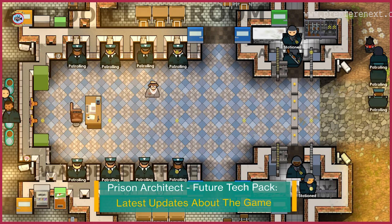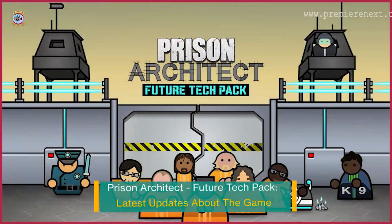The title of this content is 'A Not Too Distant Future.' Warden Alexis Lin, entry number 6559x. The Future Tech Pack improves structure, customization, and inmate surveillance.